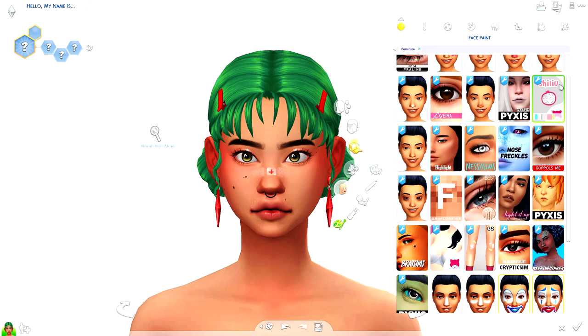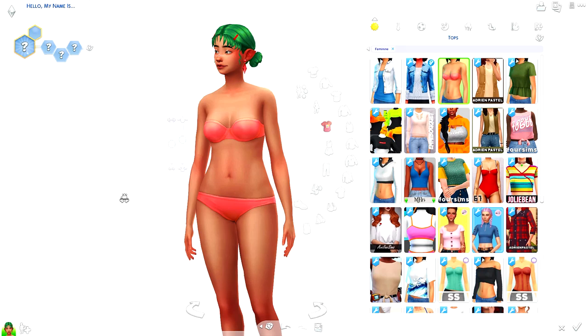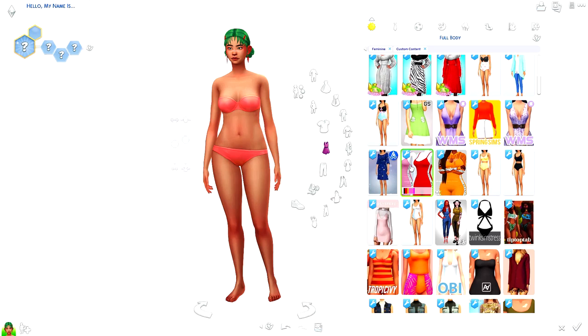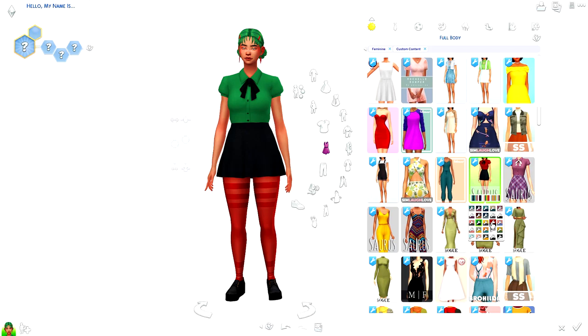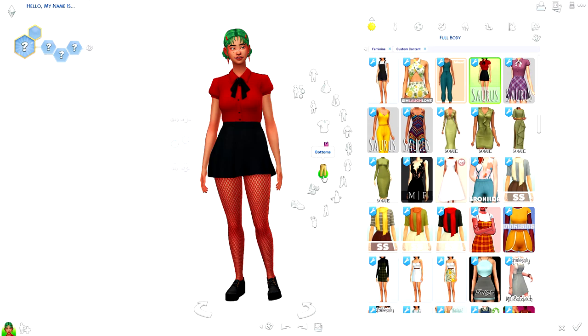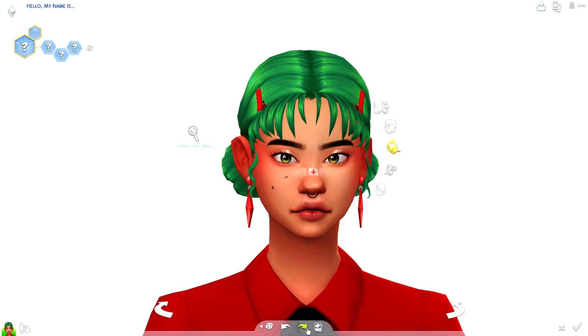I still have to upload this one, and then I also want to build Safina's off-the-grid house from Island Living before I put Realm of Magic in. I'm really excited because I cannot wait to make a let's play on it — I don't know where I'm going with it yet since I feel like I need to get my hands on the pack first, check it out, and then decide on my Sims and storyline. I've been trying to avoid spoilers.